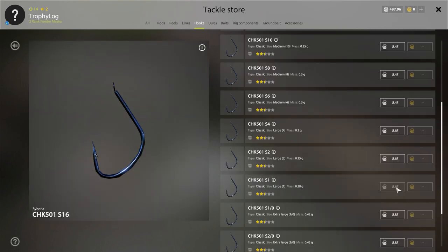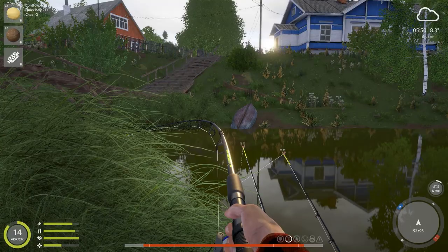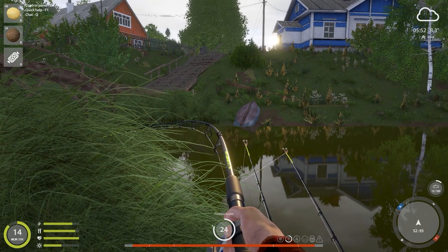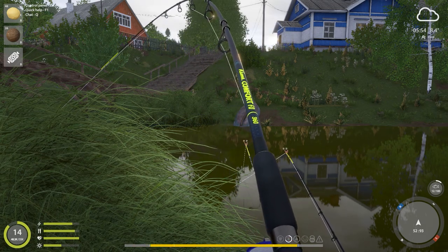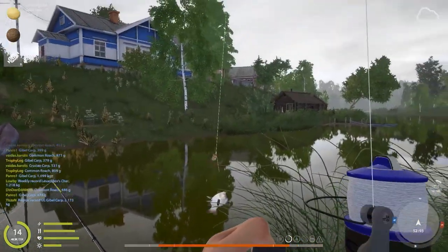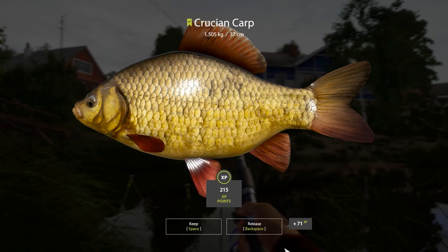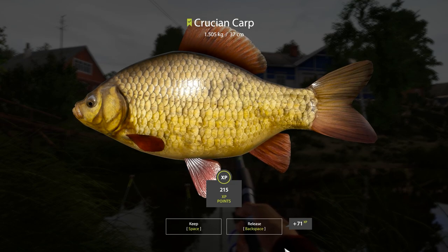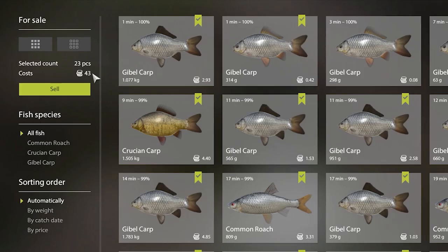I'm going to get some new hooks — size 1 this time. I've tried size 8 and 6, now it's time for size 1. The bite rate with size 6 and 8 was absolutely amazing, but with size 1 it's not the best. However, the average size of the fish seems to have gone up. A sudden crucian carp — 1.5 kilos. Maybe we can actually snag a crucian trophy from this spot with size 1 hook and wet bread. 43 silver exactly for the day.